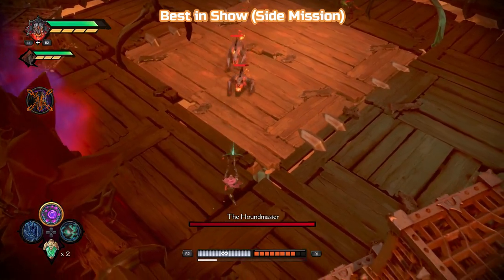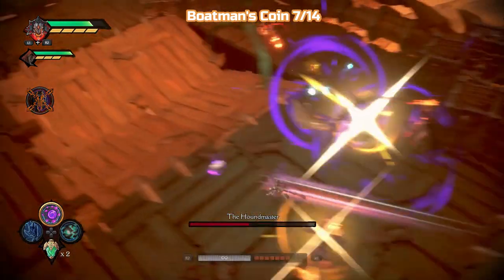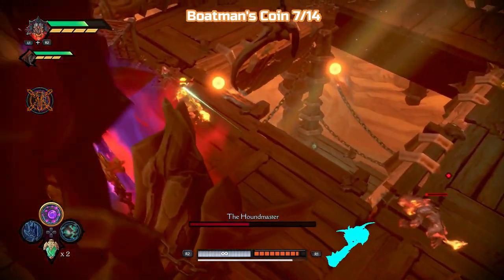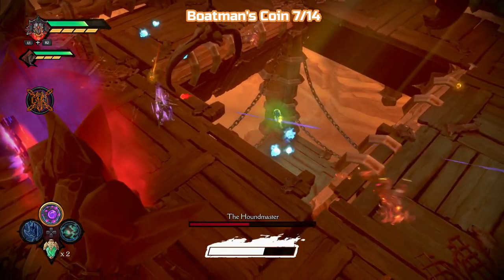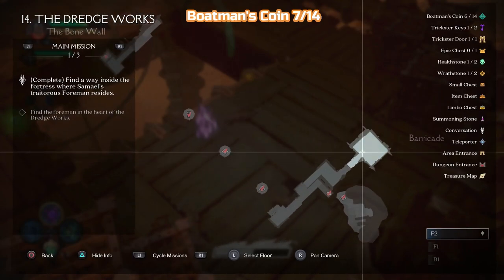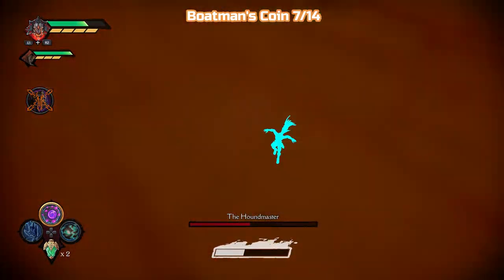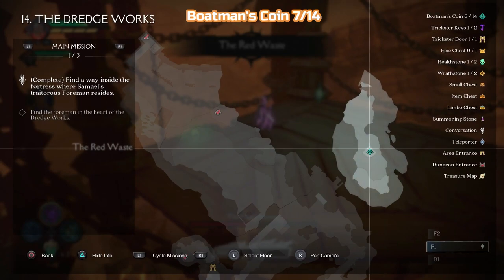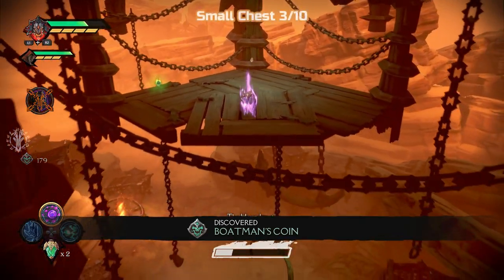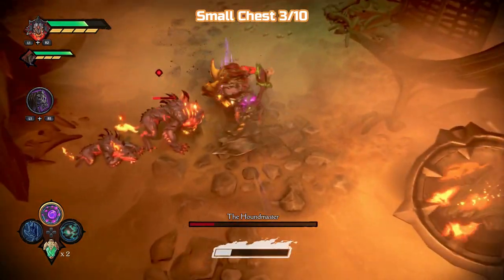So this is Best in Show now — this is the Houndmaster. That's obviously a trapdoor in the middle. Getting down to half health and that's going to open up and he's going to jump down it — obviously don't stand on it. We do need to go halfway down. You can see there is a coin, but there's only half a platform — the front half diamond shape is missing. So if you jump straight down, you're going to miss and fall all the way to the floor where the boss is. So just be aware of that — jump to the back.